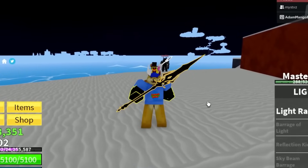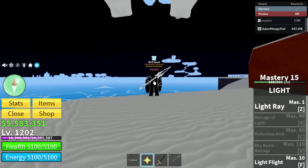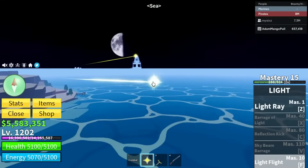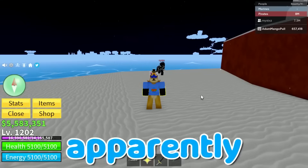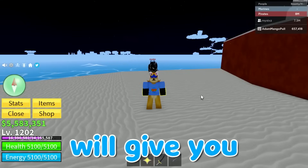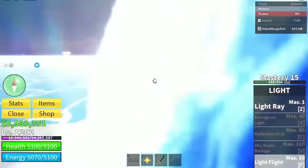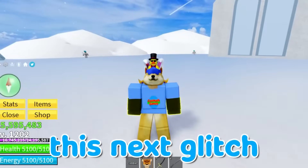Apparently when two Light fruit users fly into each other it can lag the server and ban you. My friend and I both flew into each other on cue — and we literally just bounced off each other, so that's false. We also tested flying into a portal together, but it just teleported us normally. Nothing happened.